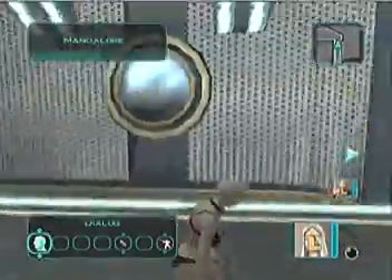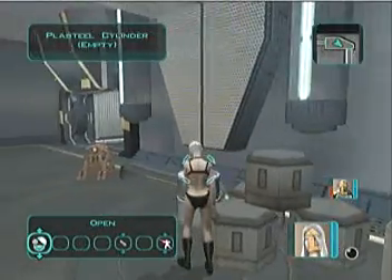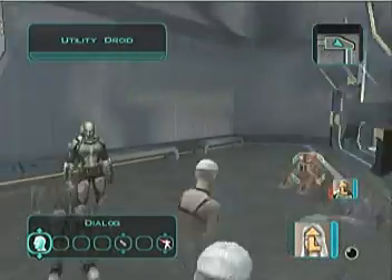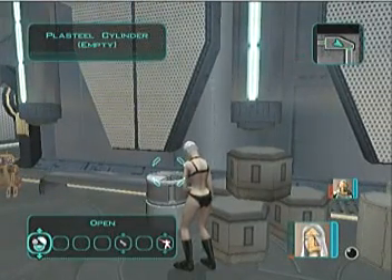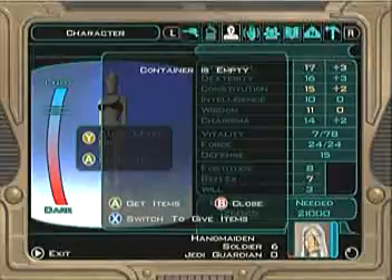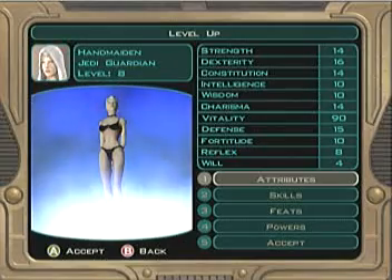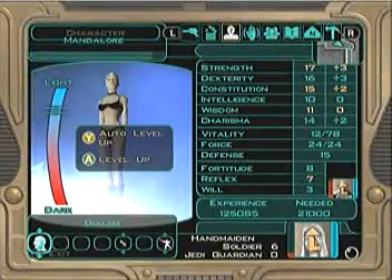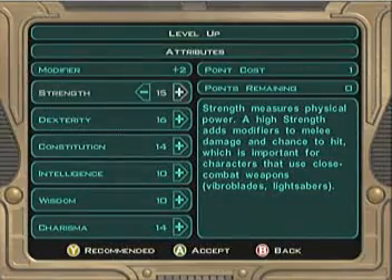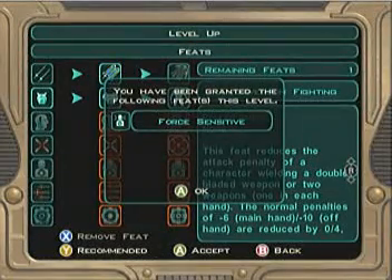Handmaiden, wake up! Now we're going to try giving him better Force powers and we want to make Mandalore Force Sensitive so we can use those power things. Okay, it opens. We go left trigger twice — sorry, that was left trigger twice. Mandalore, back up. Left trigger, right trigger, Mandalore. Level up. Attributes: Strength — add. Skills — add whatever. Feats — now Mandalore is Force Sensitive too.